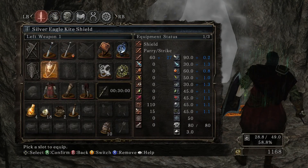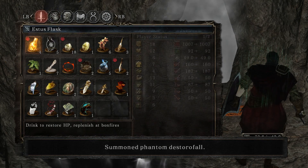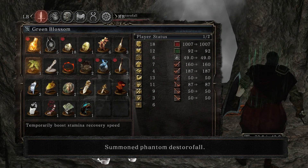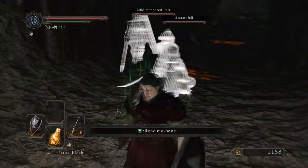I didn't do much PvP on my original Dark Souls playthrough, so it'll be quite nice to get something done on this. I'm going to chuck all of these on just so I've got some extra stuff to throw at the boss. Get my magic oozes on the go. Alright, show some courtesy.